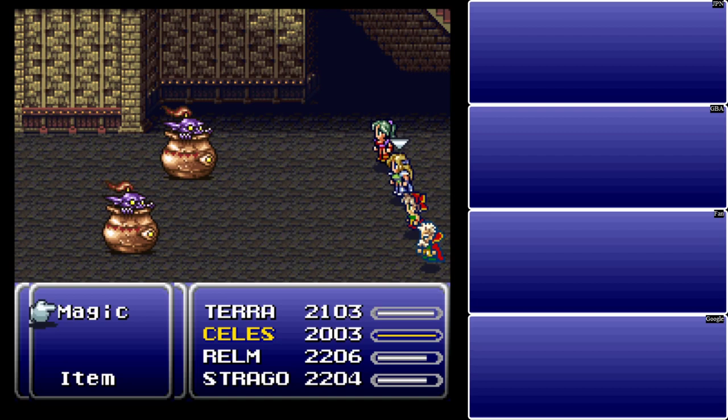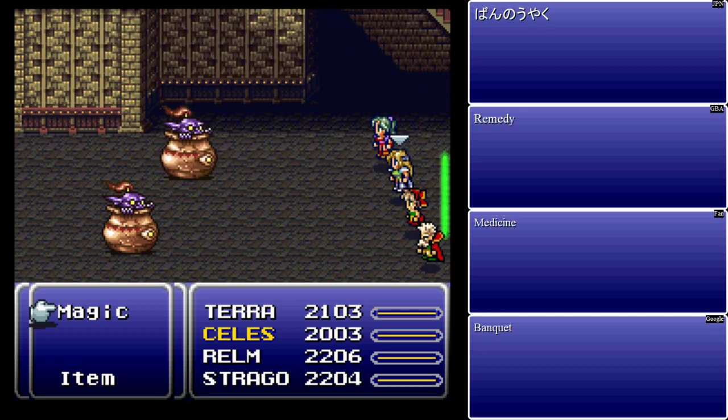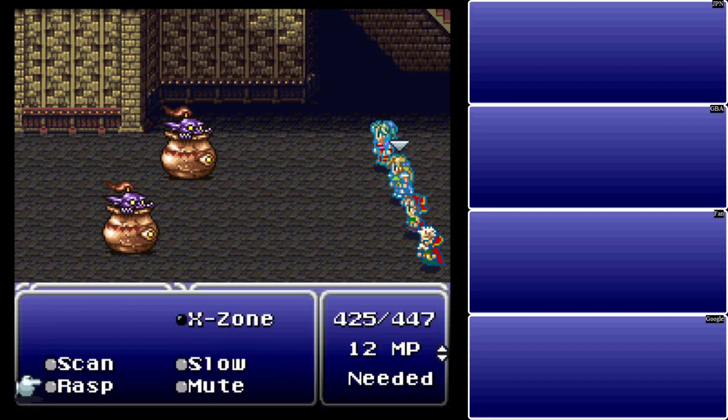Here we have Magic Urns — they're really interesting. They're level 31, they absorb fire, ice, bolt, poison, wind, water, Pearl, and earth, and they have 100 HP. All they do is cast or use items on you — they will use an item on you, then on their next turn they have a 33% chance of running away or using another item on you. They use status restoring items: if one of your characters is dead, they can revive them with a Phoenix Down; they can use an Elixir, potions, all that good stuff. All they do is heal you.